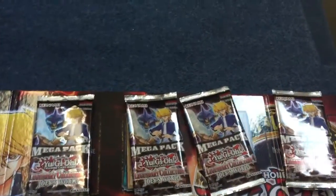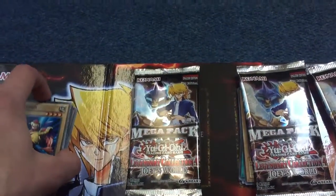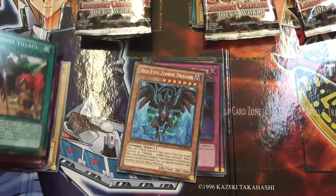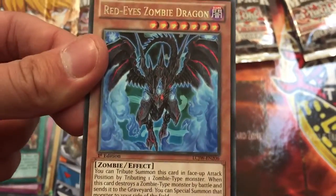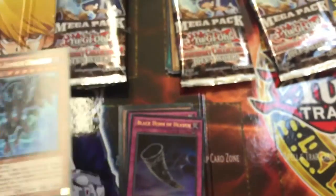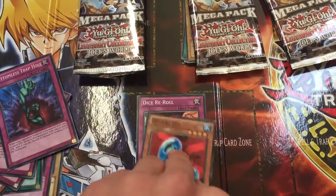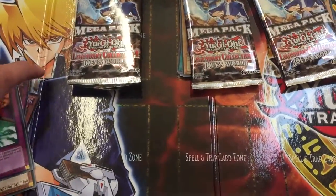I've opened all these mega packs beforehand because I'm obviously using one hand to film. From the first pack: pulled Axe Raider, Drop Off, Amazoness Village, Red Eyes Zombie Dragon — nice, I was hoping for a Red Eyes Darkness Metal Dragon, but either way that'll do — Black Horn of Heaven, Call of the Haunted, Bottomless Trap Hole, Revival Jam, and Dice Re-Roll. So that's alright, not a bad pull.